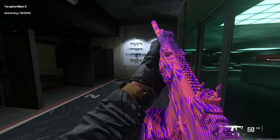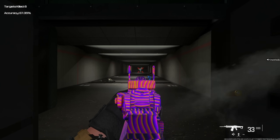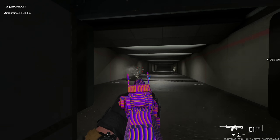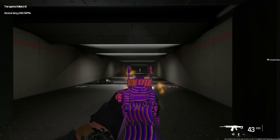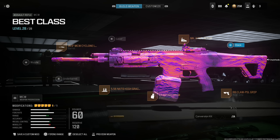The reload is actually really good and the sprint to fire speed is very easy. It's just an overall very easy weapon for anybody — beginner, intermediate, or pro. I do have something coming up that has a little more recoil but more damage. Feel free to screenshot or copy this class setup right now. This setup is absolutely amazing and I recommend anybody watching to try it out. If you made it this far, comment MCW.